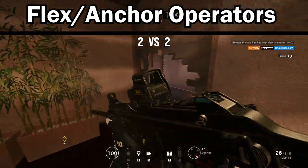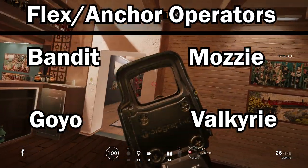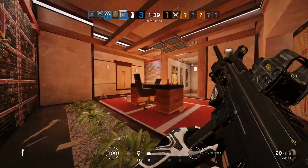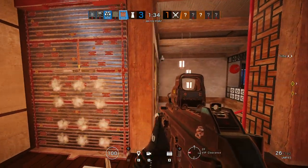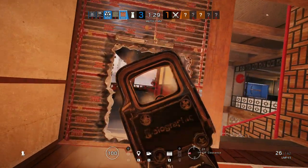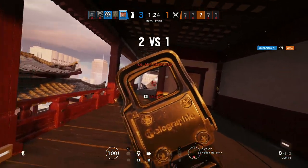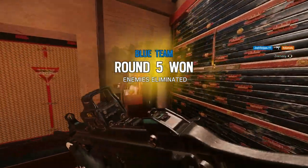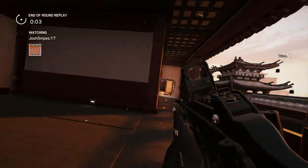Looking at the operator list: Bandit, Mozzie, Goyo, and Valk are four operators that can go either way. They're not necessarily anchors on every single site, but they're also not necessarily going to be roaming or flexing on every single site. It really depends on the situation — Valkyrie might play C4 on site, or play from below on the roam, or go for a late flank.